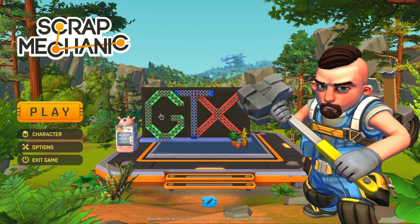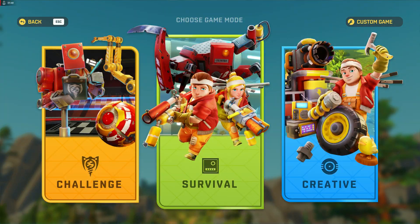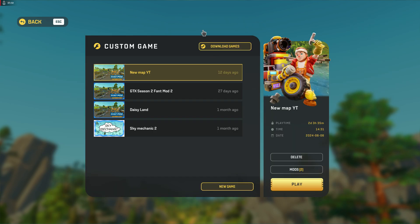So once you're in the game, the mod should be loaded as long as you subscribe to it. Hit play. You'll see Challenge, Survival, Creative — there's no mod section there. You have to go to the top right to Custom Game. In here you can see your game saves and everything.